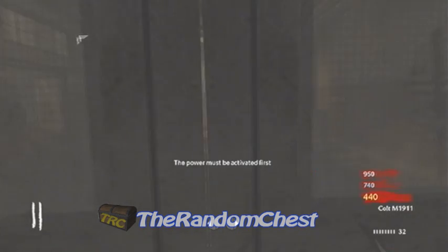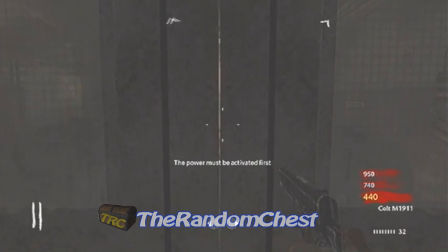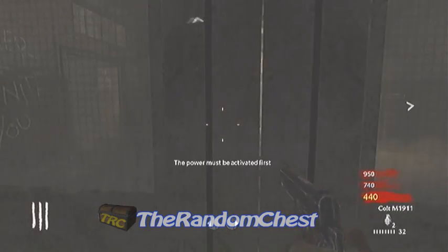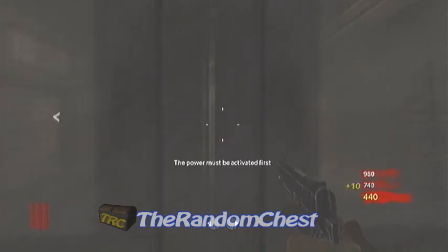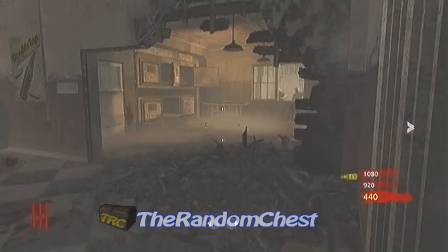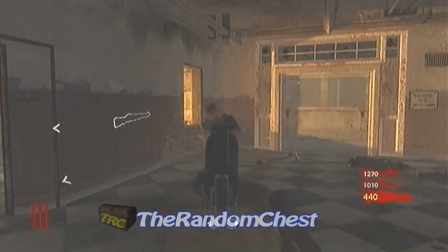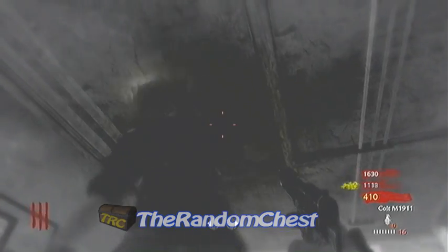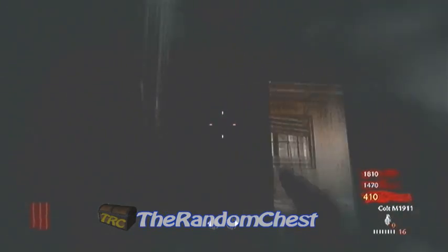Now go up against this door — preferably in the middle would probably work better. Once you're in the middle, just stay there, put your controller down, and just let the zombies come kill you. There you go, I'm downed and I'm just going to wait until the next round.